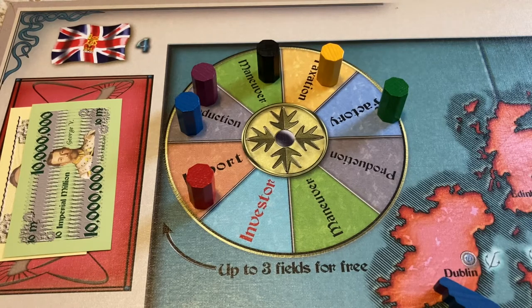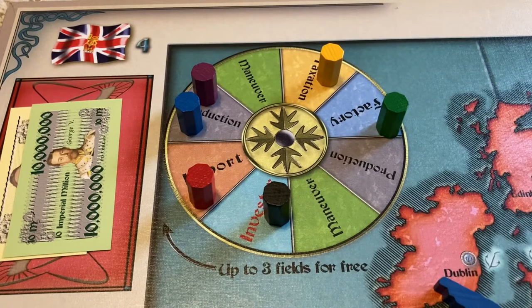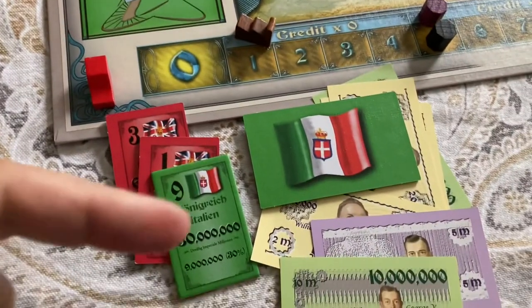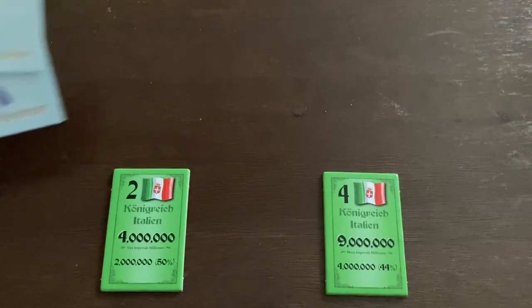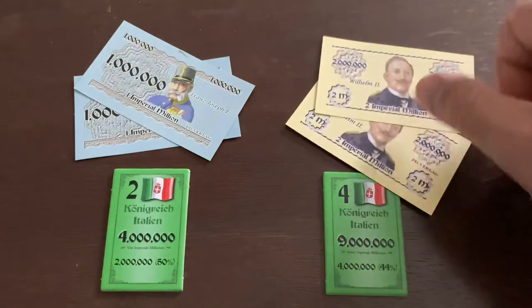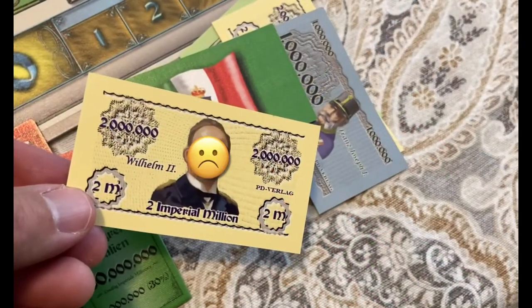If the marker lands directly on the investor space, the first step is paying out interest. Each player who has a bond of the active nation will get interest paid by the treasury of that nation. The interest amount is located on the bond. Payout begins with the player who has the least amount of interest in the active nation, and works its way up to the player with the most. The player controlling the active nation always takes their interest last. If the treasury does not have enough money to cover all of the interest on its bonds, the player who controls the country has to make those payments out of his or her own wealth.